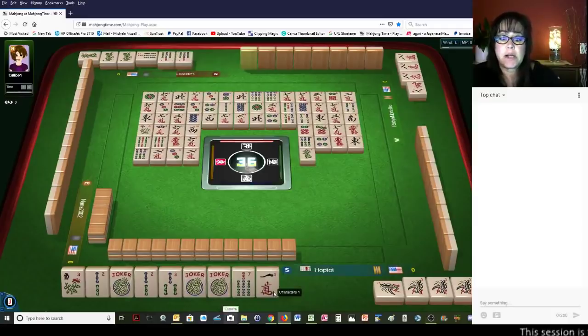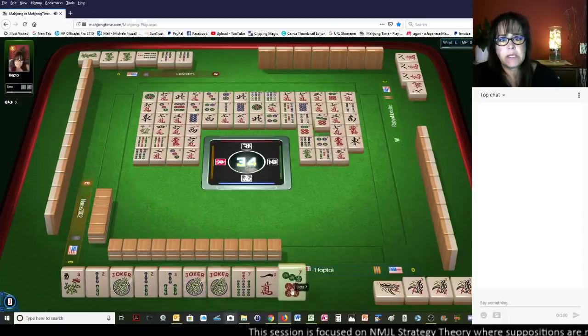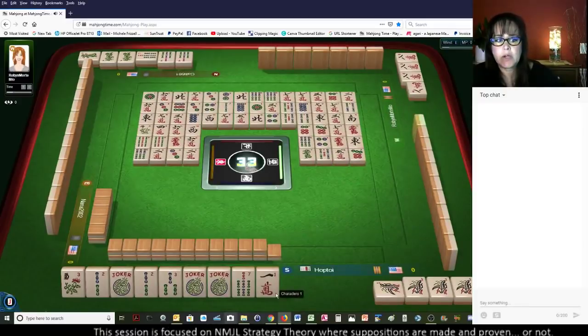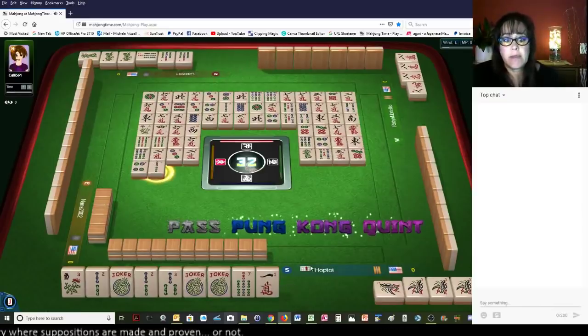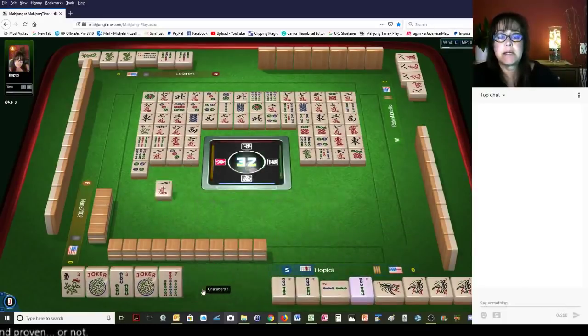There are no 1 cracks out right now. This player to my right — we don't know what they're doing yet. But I should probably get rid of this 1 crack because we're in the end game now, last wall. This is when you do not want to hold on to fresh tiles like this 1 crack. 2 bamboos — okay, that we're going to kong.